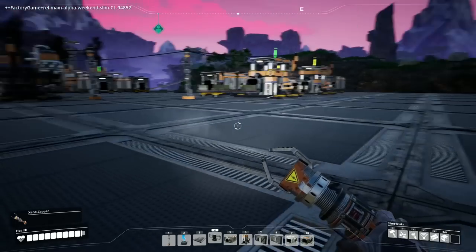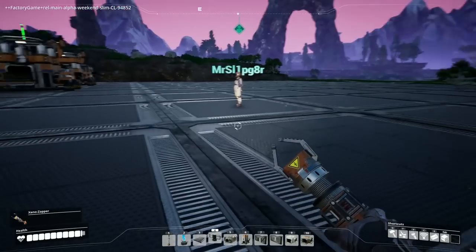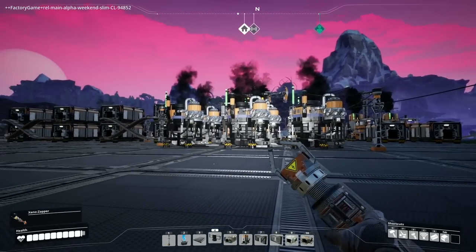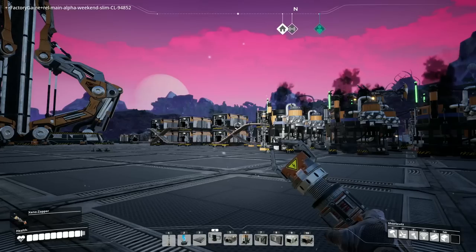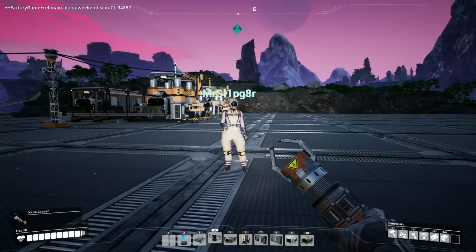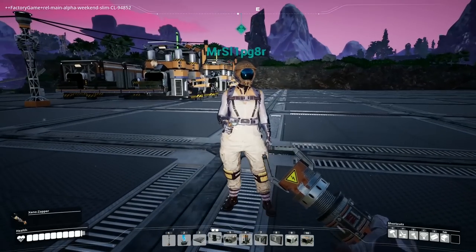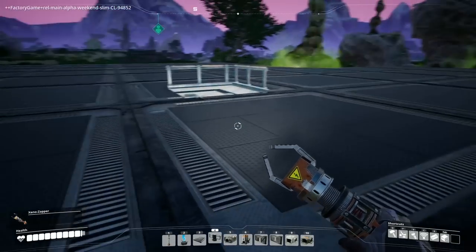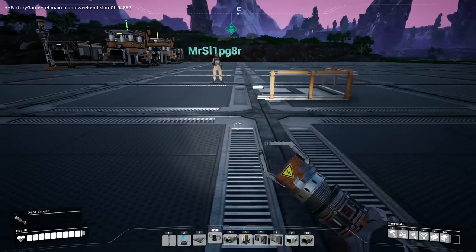I've watched a lot of videos of people playing this and our base is pretty clean. We've got a sexually attractive and clean base — a SAAC base — and I'm carrying nuts. Can we build railings around stuff?